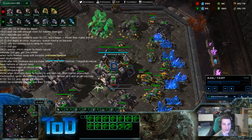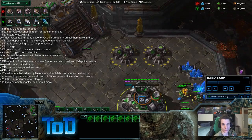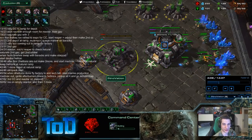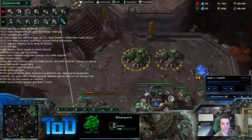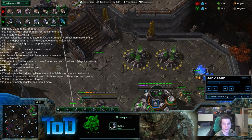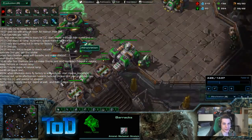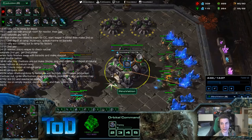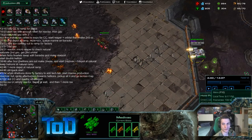At 55 out of 70, let me make sure I catch that last depot. We're going to get the order perfect — not one single thing will be missed. CC, reactor on starport, then the two racks. Racks on empty reactor, depot at wall, and then one more rack. SCV production in the meantime — marine, you get a few here and there. Don't overdo it.